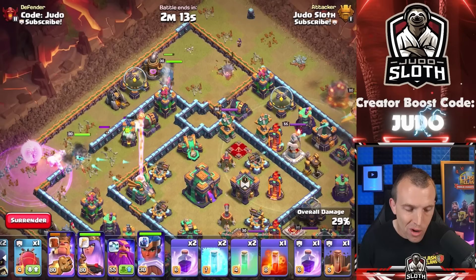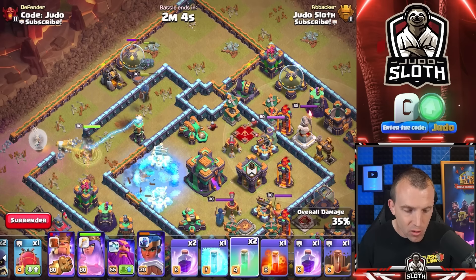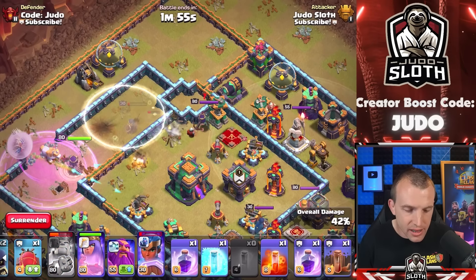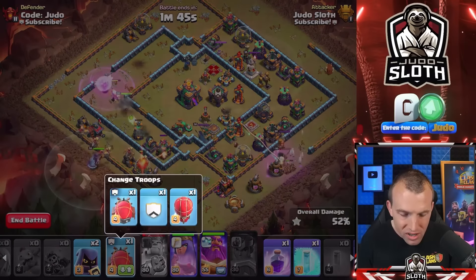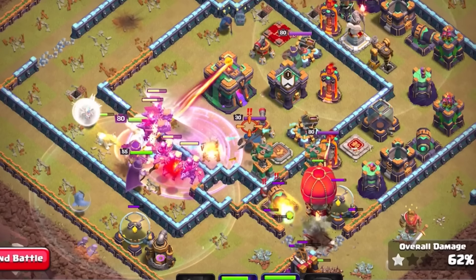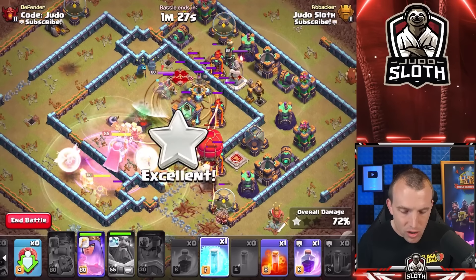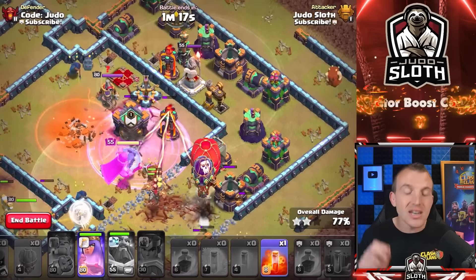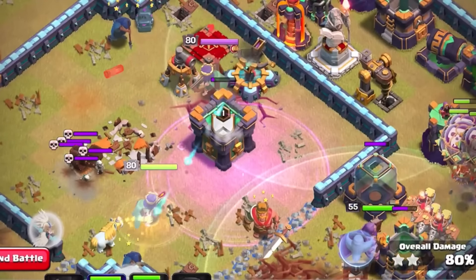I'll freeze the Expo, use the King's ability, and turn the RC invisible. Let's rage the Queen again — she can get that Scattershot Expo, though she's made herself vulnerable. Let's start the Dragon Riders at the bottom with the Grand Warden. The King tanked and took out the entire outside. With a Rage spell, two Headhunters moving in, and the Warden ability active, I lost a couple of Dragon Riders in the center. After an Earthquake, they've taken down the defenses but the Air Sweeper pushes them away. Some buildings on the outside — that is the downfall of the Dragon Riders: defense targeting means they don't necessarily clean up, and they've clumped on the defensive ring. Splash damage is really impacting them because they tend to clump together.